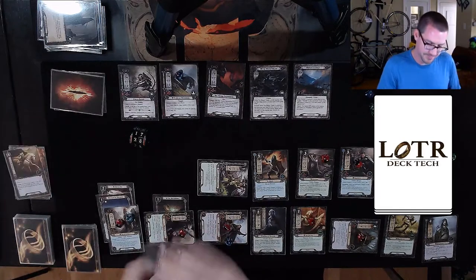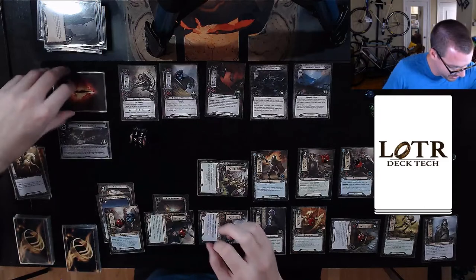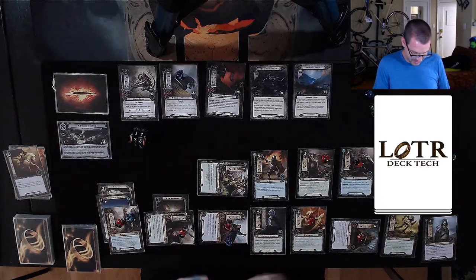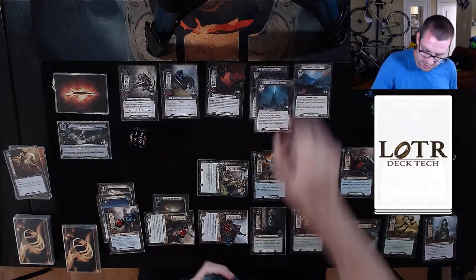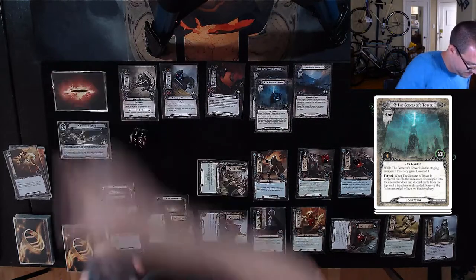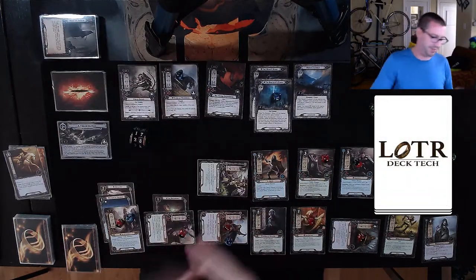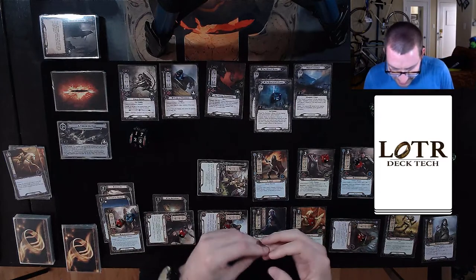Shuffle that back up. 2B: search the Encounter Deck and Discard Pile for a location with cost two or less. I'm going to keep going until I find a good one — the Sorcerer's Tower. I don't shuffle this back into the Encounter Set, so I need to make progress to get to the Sorcerer's Tower, etc.